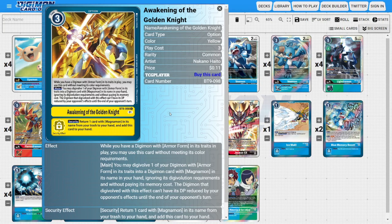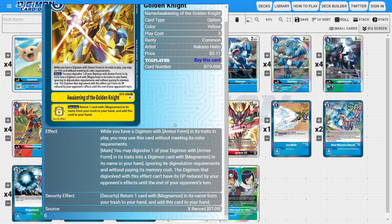The last option is two copies of Awakening of the Golden Knight. We can use it regardless of color requirements just by having an Armor Digimon in play. Its main ability lets us Digivolve one of our Armor Form Digimon into a Magnemon from our hand, ignoring Digivolution requirements without paying memory cost. That Digimon can't have its DP reduced until the end of the opponent's turn, allowing Magnemon X Antibody to Digivolve on top of any of our level fours — not just Magnemon. Its security ability returns one card with Magnemon in its name from trash back to hand.